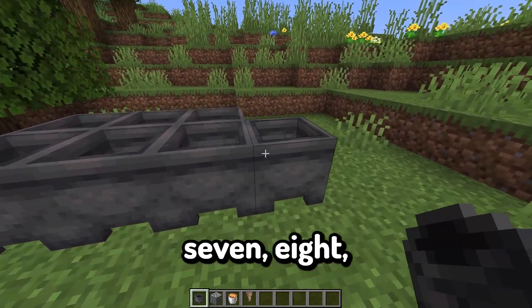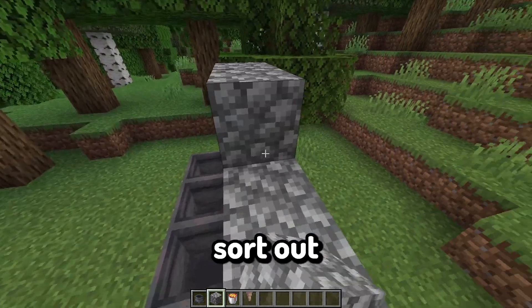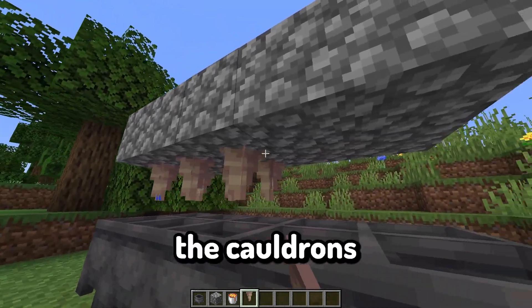What I tend to do is literally just place 10 of these — so 1, 2, 3, 4, 5, 6, 7, 8, 9, 10. And then basically what I do is go up by one or two blocks on every single one of these, and I will place my dripstone right above the cauldrons here.